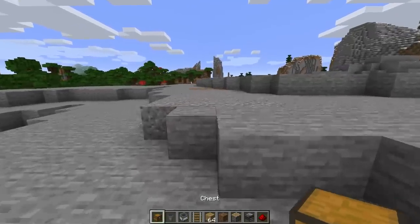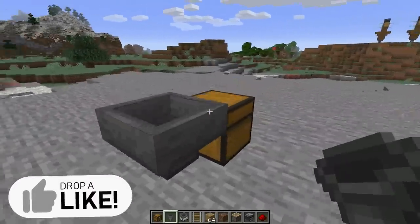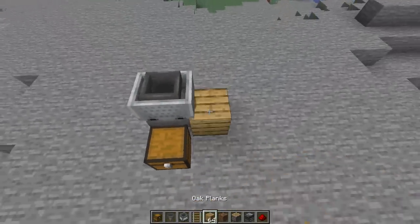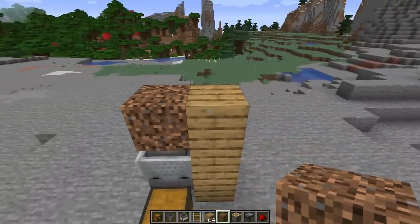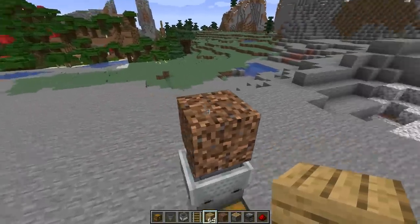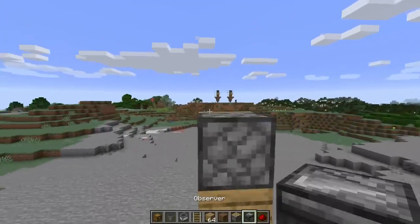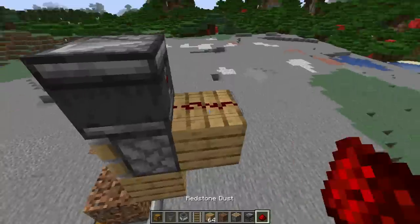Building one of these is about as easy as it looks. Start by placing a chest on the ground, then place a hopper going into that chest, a rail on top of the hopper, and then a minecart with a hopper. You can then remove the rail or keep it — it doesn't matter. Place a few temporary building blocks and build up above the minecart. Place a plantable block — something like dirt or coarse dirt — then another building block, remove the first temporary block, and finally place a piston facing forwards, an observer looking the same direction as the piston, and then right behind the piston a block and a redstone dust.